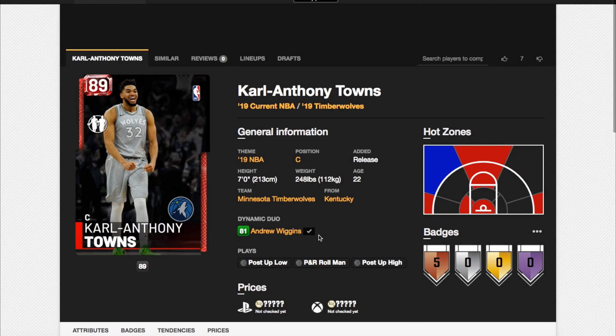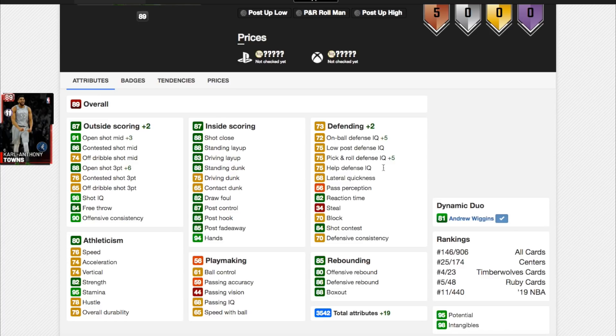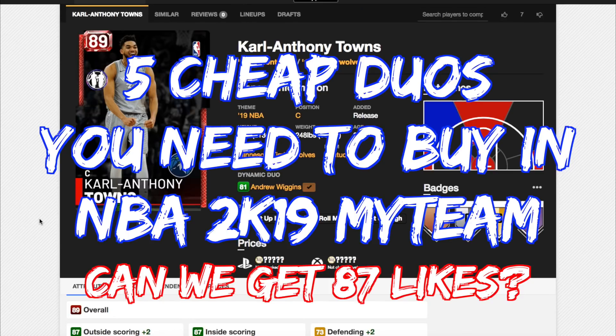Both of these cards are great. Karl-Anthony Towns only goes up 19 total attributes, but he goes up to a 91 shot mid and plus 6 for 3, which is 88. Karl-Anthony Towns does not have the worst release in the world — it's not the best, but it's not terrible. For 13K MT max, you can get a center with an 88 3-point rating, 76 speed, 74 acceleration, decent speed with ball, a good driving dunk, great rebounding stats, and although his defense is lacking, he's got everything else and is big enough to block shots based on height. I said it was in no order, but this is definitely the best of all the relatively cheap duos in NBA 2K19 MyTeam.